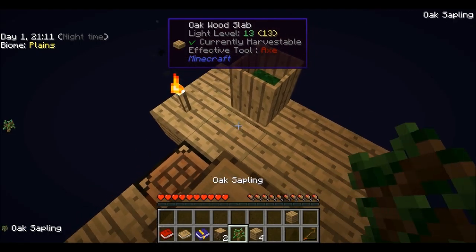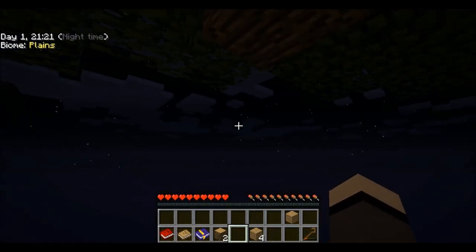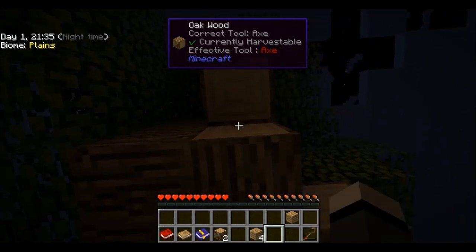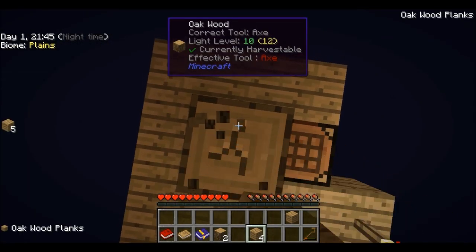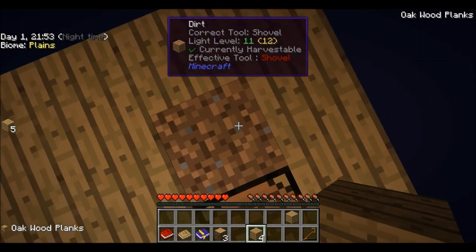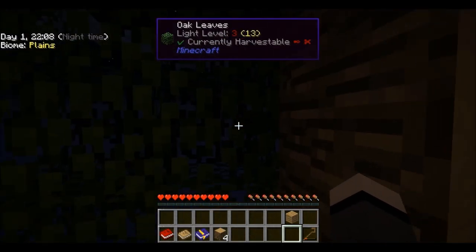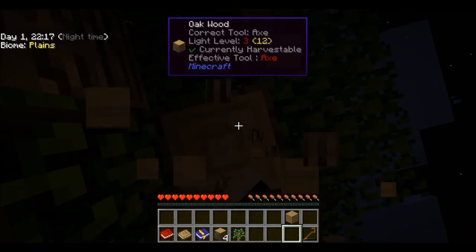Another sapling for the barrel — we're over 50 percent now. If you're wondering what the barrel is for: the barrel collects dirt, and dirt is to make more places to plant trees. Trees are really important in Minecraft — at least in this pack. Try to be understandable; incoherence is not a virtue.